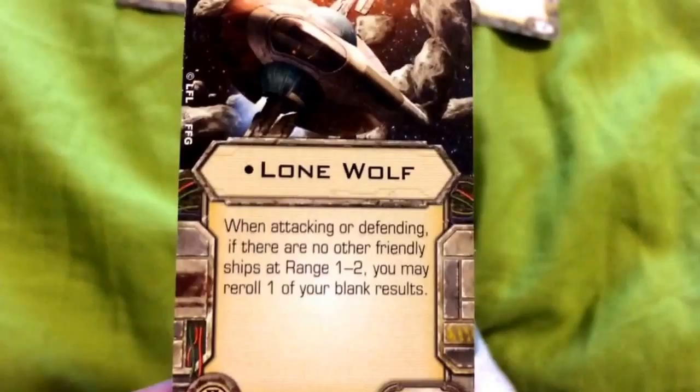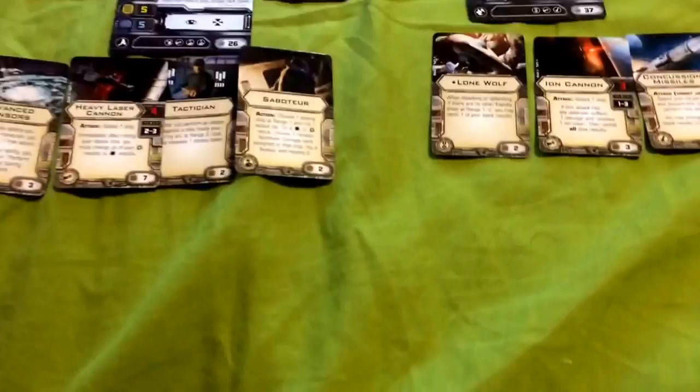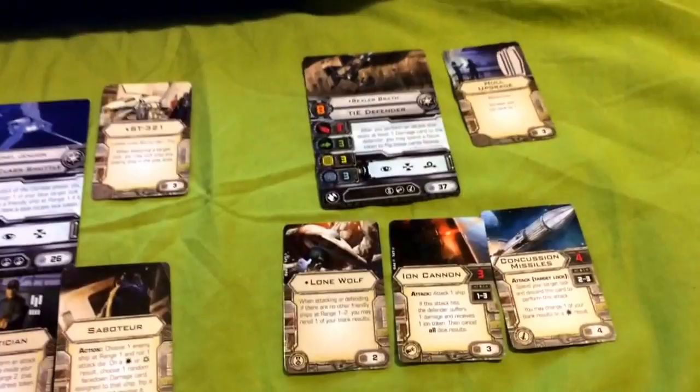To help him maximize his combat efficiency, the Elite Pilot Talent he's been given is Lone Wolf, which states: when attacking or defending, if there are no other friendly ships at range 1 to 2, you may re-roll one of your blank results. With Lone Wolf, you have to make sure that Rexler is as far away from the shuttle as possible. As long as you stay beyond range 2 of the shuttle and you attack or defend, you can re-roll one of your blank results.